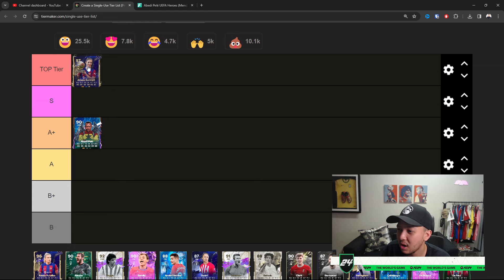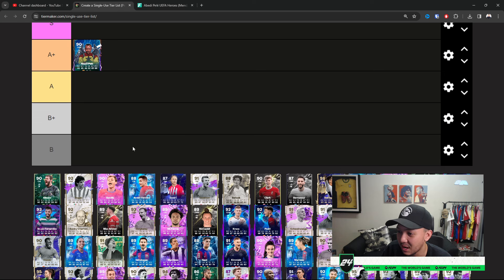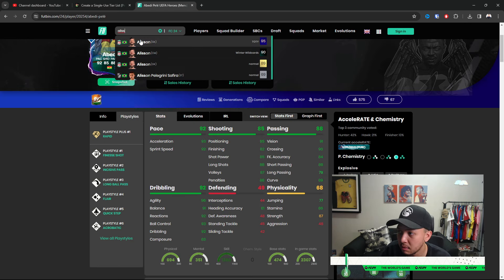I like to always include the top-of-the-line cards, especially Team of the Years — they've gotta be Top Tier. Bonmati, Putellas — everybody loves those type of cards. He's one of the best passers in the game, you have to put them at Top Tier. These cards are what separate the weak from the strong.